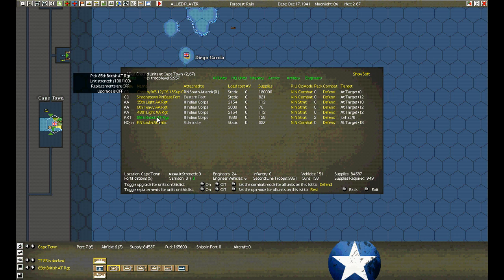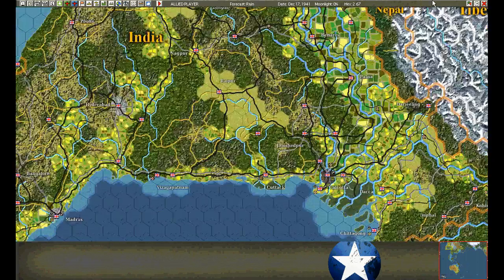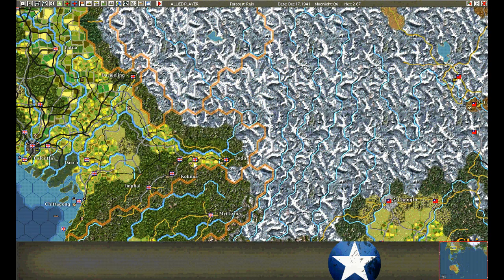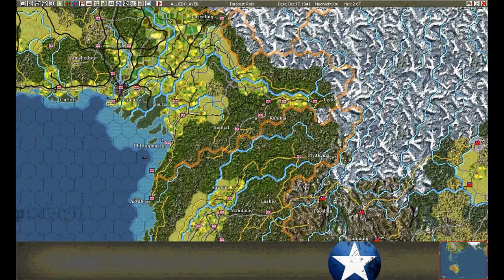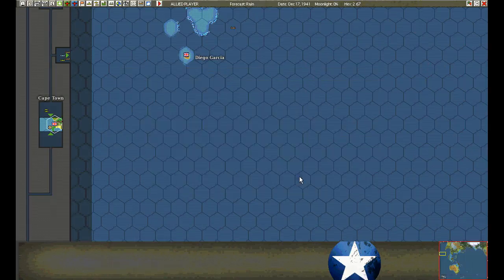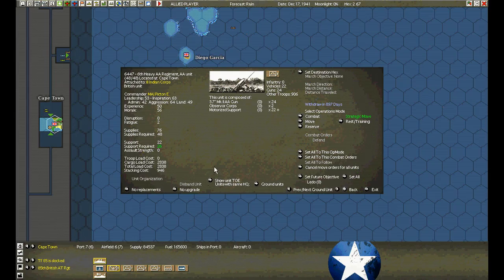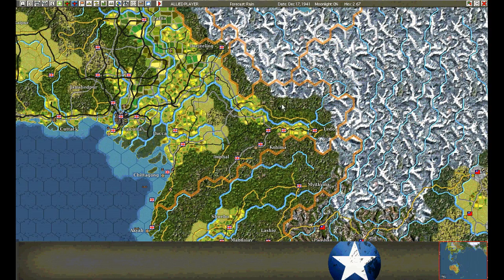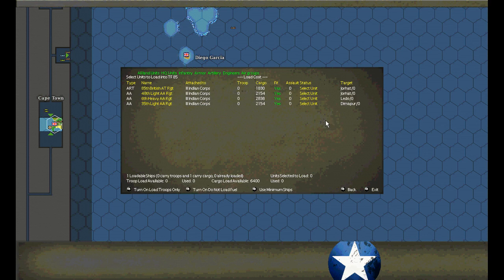One of the big reasons why these videos are so long is it's just so tedious doing this one at a time. We'll set the next one for Jorhat, one for Lido — and we missed the middle of this hex again. Lido, and I think this is Daimapur. We're going to load the heavy artillery — heavy anti-aircraft artillery.